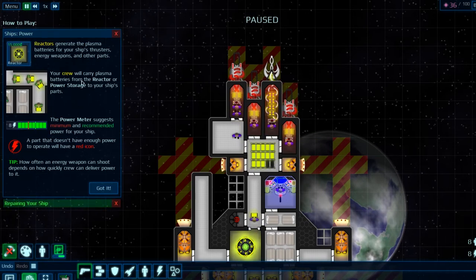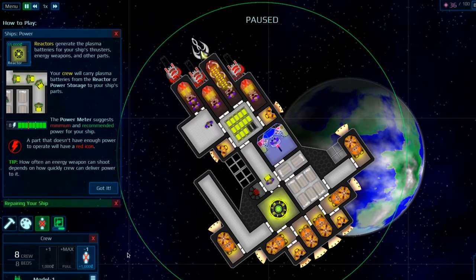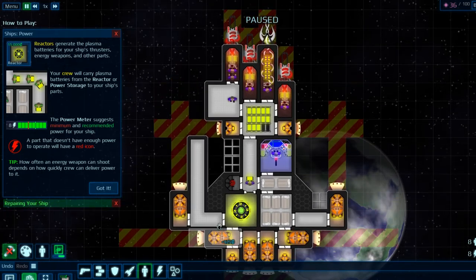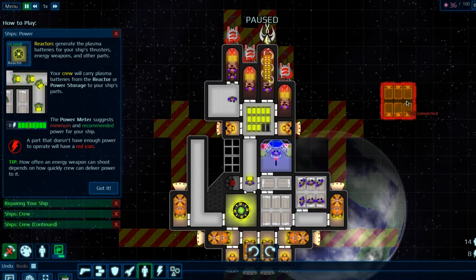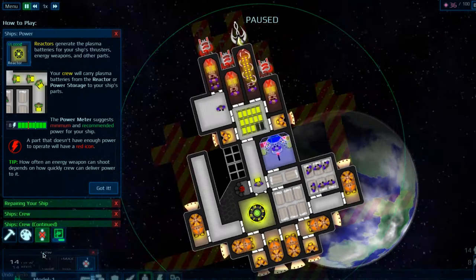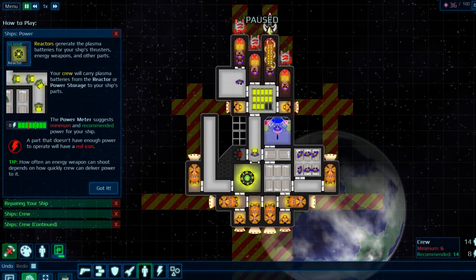Reactors here make the power and carry the little batteries, and there are recommendations over here. It's recommended I have a minimum of six crew, with fourteen being optimal. My power should be minimum five, recommending nine. I could do with more crew. I've got eight crew and eight beds. You can add quarters or bunks — let's add quarters, that'll give me six more. Now I've got fourteen crew and fourteen beds, so we're pretty much on the optimal.